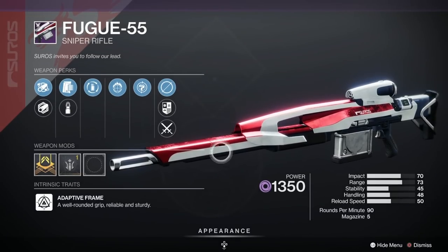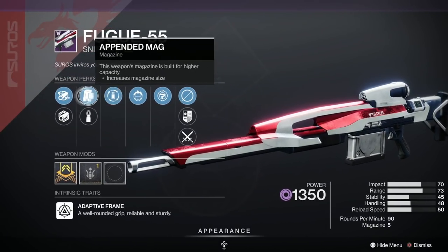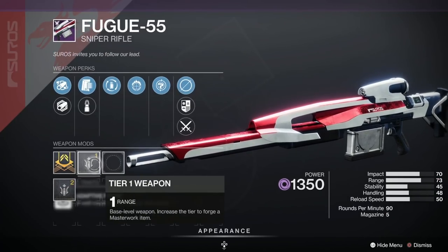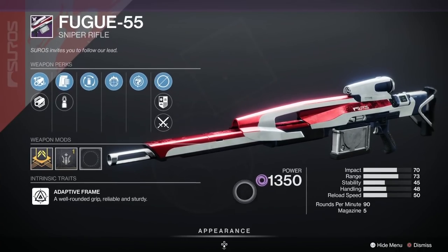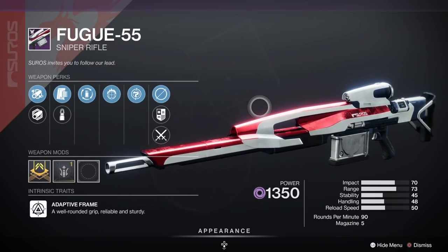Fugue-55 Sniper Rifle — we've got Focused Fury, Compulsive Reloader, Appended Mag, Steady Rounds, Polygonal Rifling, and Full Bore, with a Range Masterwork on that one. That's been given a C in popularity — a mildly popular roll. Lovely looking gun that though.